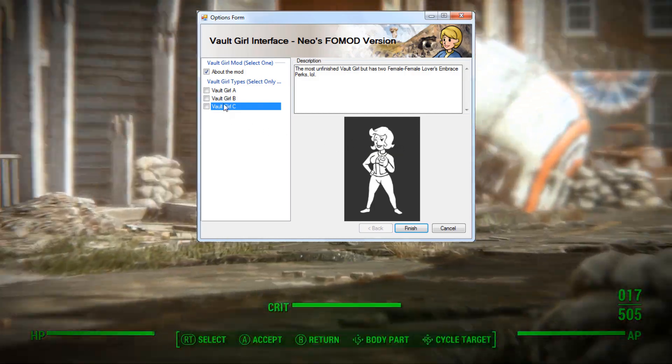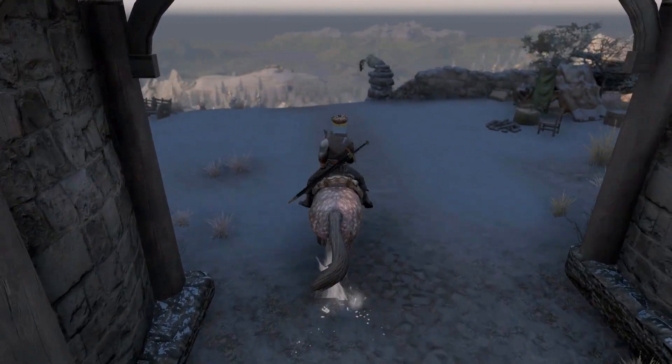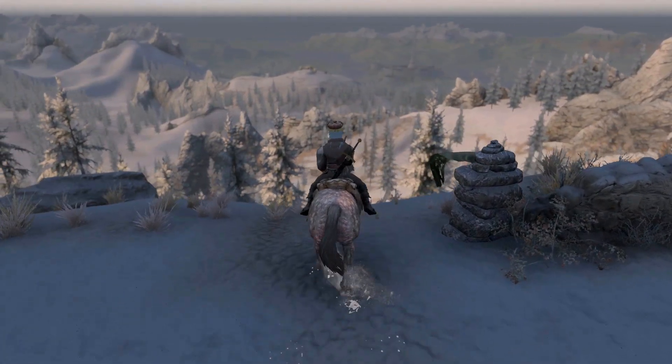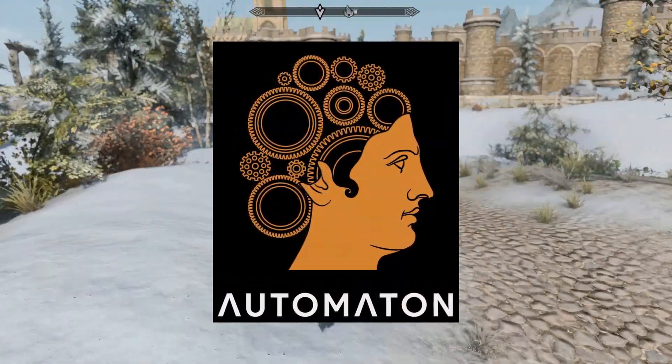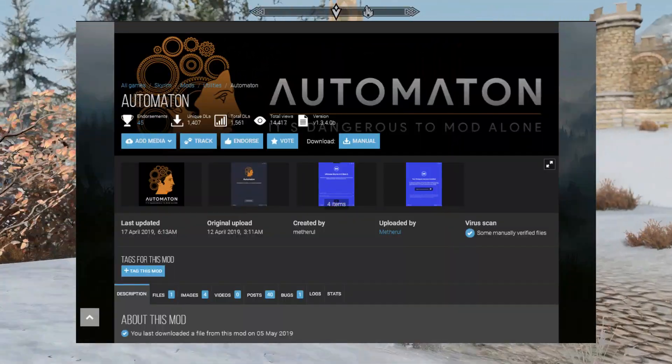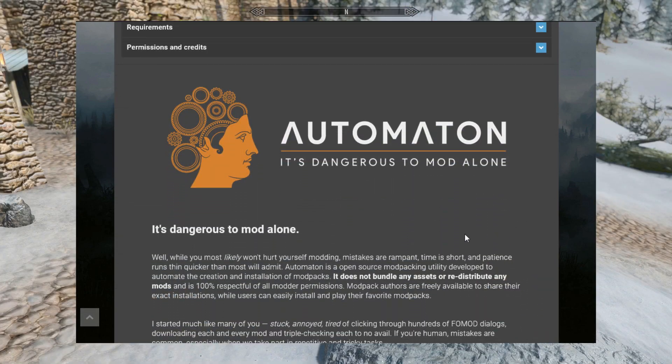Fortunately, a modder had a great idea: why not just eliminate the human error possibility by removing the faulty human factor part of the equation? And this is how the Automaton project started. Automaton Mod Pack Framework is a program designed to download, install, and manage whole mod packs with a single press of a button.